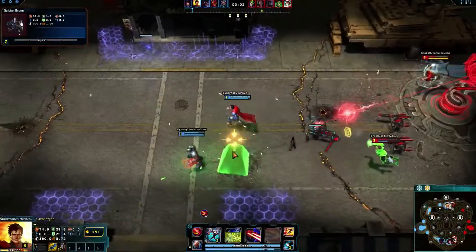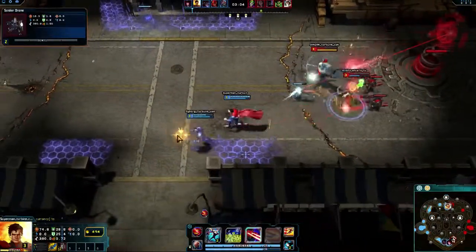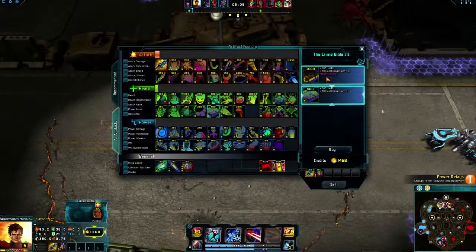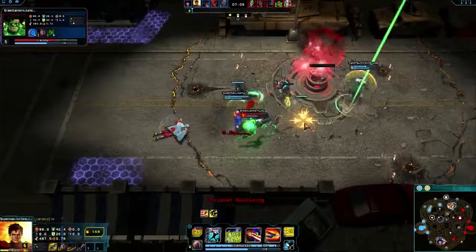Starting with Nil Weapon and Tektite Vial will provide immediate damage and lane sustain. When you're back at base, an early Crime Bible helps to build stacks of health.